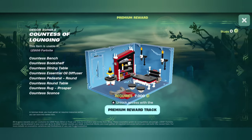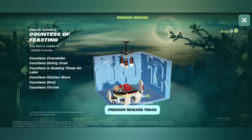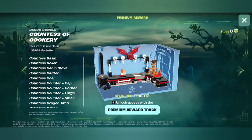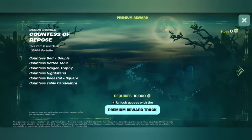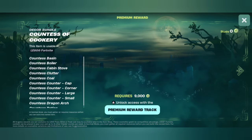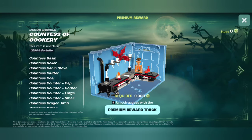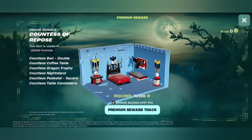Countess of Lounging — nice. Countess of Feasting. It's a really small room they put those in; I like that chandelier, it's pretty crazy — really tall and long though. That dragon on the shelf thing is really cool, but these are creepy. Countess of Cooker — I love the old stove, fantastic. Countess of Repose — didn't we already have a bed set? Countess of Slumber. It's interesting they give us multiple bed sets — it's like a double bed instead. Very interesting.